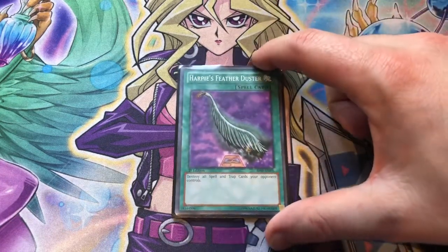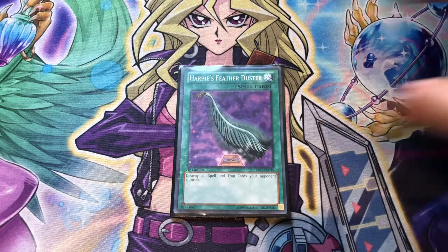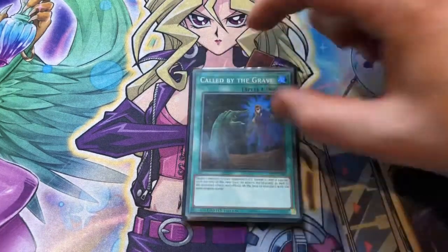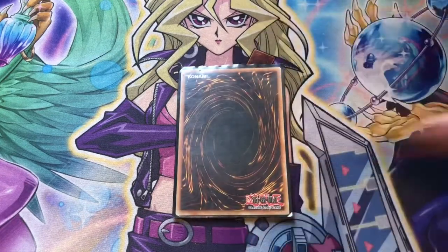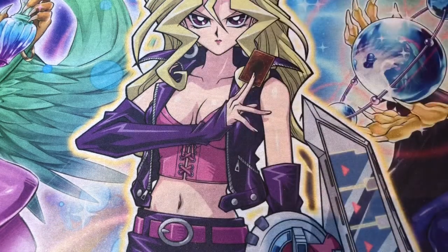Running one copy of Harpy's Feather Duster. This wouldn't be Harpies if we weren't playing Harpy's Feather Duster now that it's legal. We can discard it for Channeler, search it off Sign, and search it off Featherstorm — it's great. One copy of Monster Reborn as always. One copy of Called by the Grave, which sadly did get limited — I really wish it goes back to three, but you still want to run one copy. One copy of Unexpected Die: if you have no monsters, you can special summon a level 4 or lower normal monster from your deck, so we use it to summon a level 4 Harpy Lady Vanilla and build from there. One copy of Double or Nothing for Utopia Double as always.